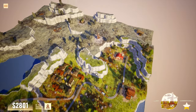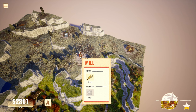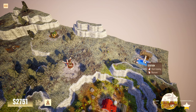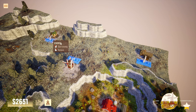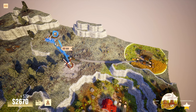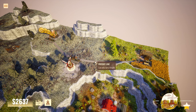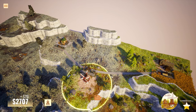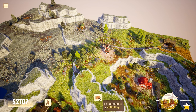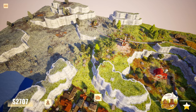Now this looks like more bread production — we've got wheat, a mill, and another bakery. Let's connect these. If I run them on the same line, does it use the same train? No, there are still two separate trains. Good. That's progressing now.